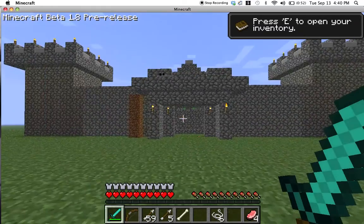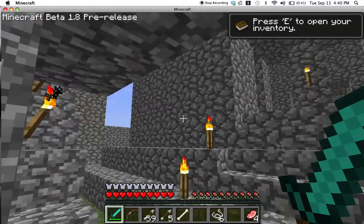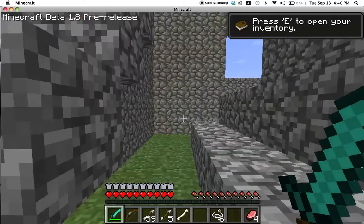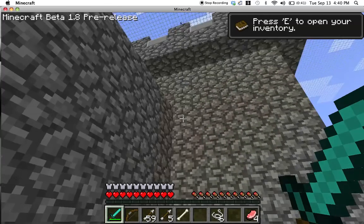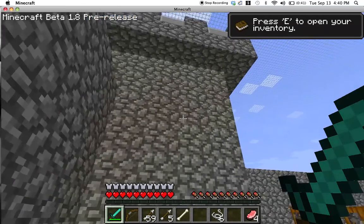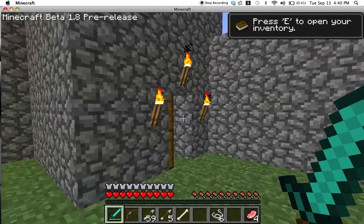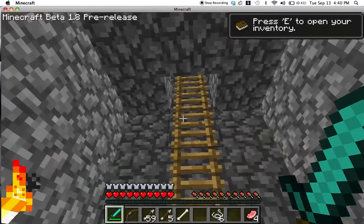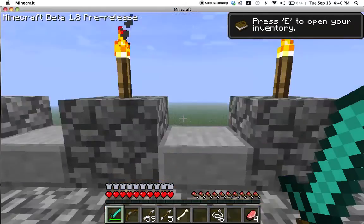As you can tell, this is my fort from a previous episode. And right there, there's one of the new features already. You can see that the stone is kind of more yellow, I guess. That's the new lighting engine, so things at night especially look different now.